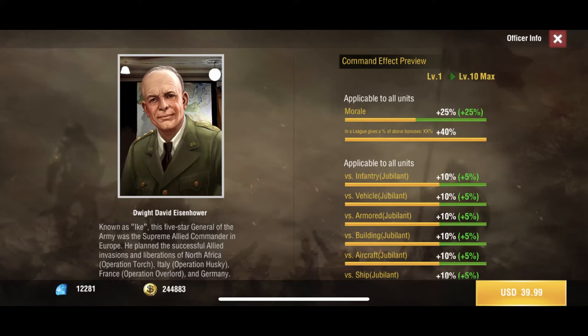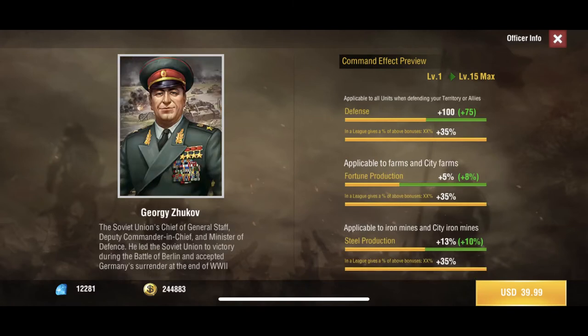Eisenhower gives morale plus bonuses of attack if the member is jubilant — so if he's at 100 morale, he'll get bonus attack across all of the different stats you see there. Georgie is applicable to all units when defending your territories or allies.